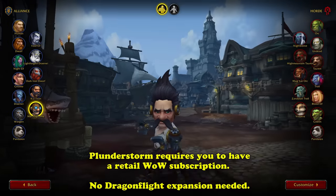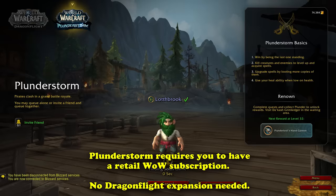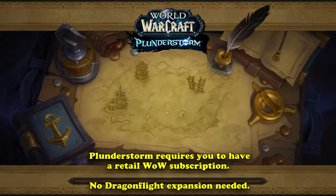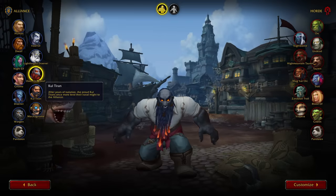To begin a Plunderstorm, you need to first log into Retail WoW with an active subscription — owning the current expansion is not a requirement, just a $15 gateway to try out the mode. Once you're logged in, you'll see a bright icon of the Plunderstorm event next to the Dragonflight locale at the top left, and selecting it will send you to a Tournament Realm-esque level. These realms are completely devoid of any add-ons.